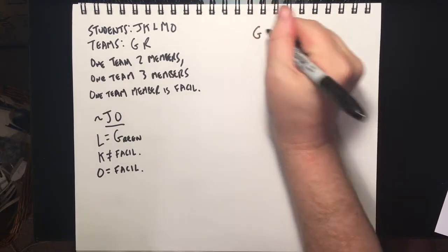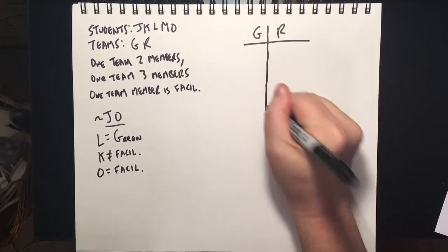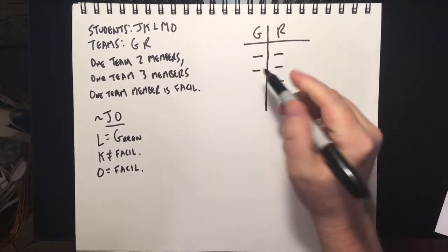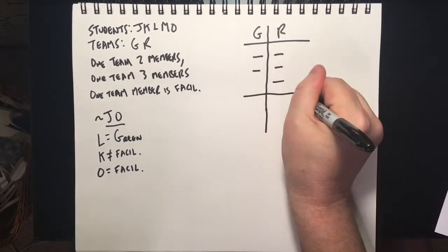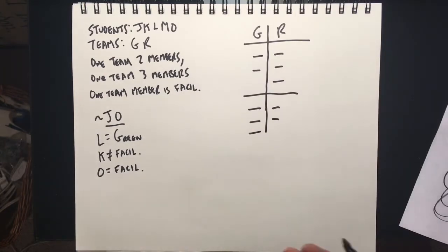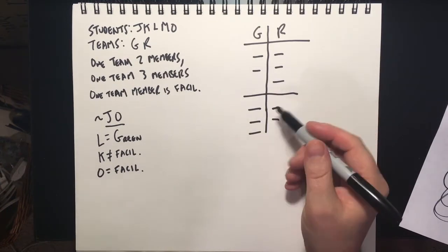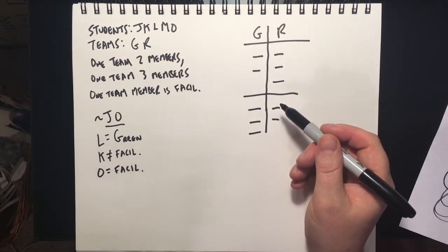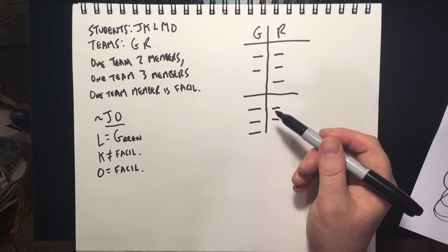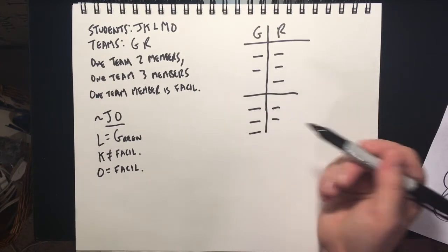You're going to set this up built around the Green Team and the Red Team, anchoring that across the top. You're going to drop a line down and start with two sketches — two-and-three and three-and-two. We're doing that because if you look at the five questions on this game, three of them begin with the word 'which.' When questions begin with 'which,' they're asking about deductions you can make at the beginning of the game. When they begin with 'if,' they're asking you to work out new information. Since 'which' questions outnumber 'if' questions, there are going to be deductions on this game.